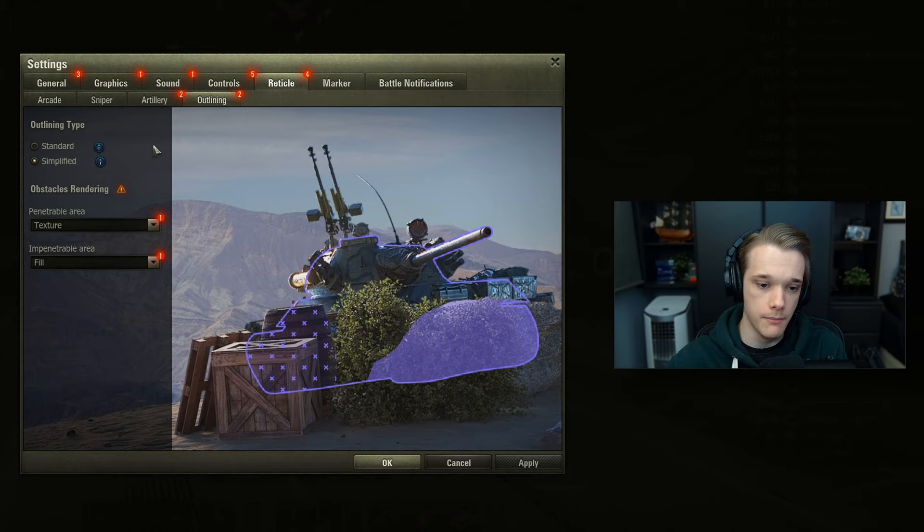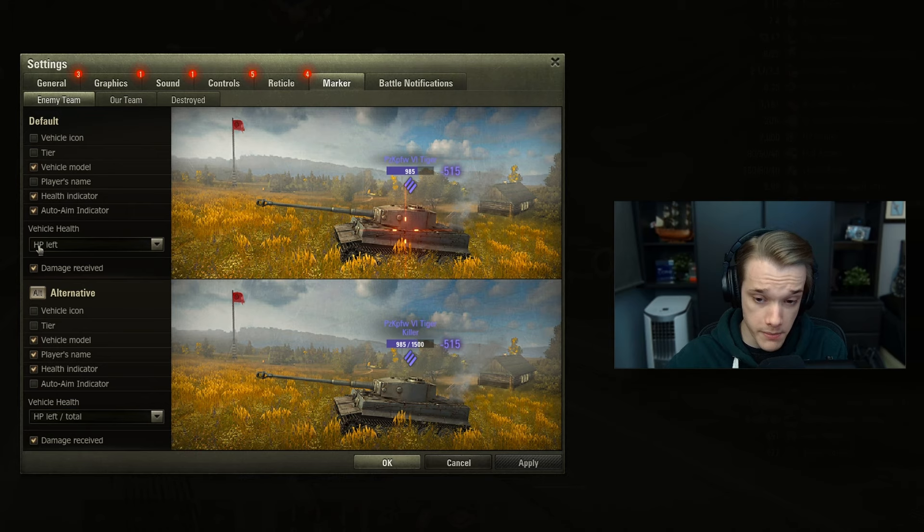For the outline make sure it is on simplified, and then for the penetrable area use texture or fill depending on preference. I like texture because then you know this area is semi-shootable so you can go through it, and an impenetrable area should be on fill to say you cannot go through that bit. For the markers in the game I would go for either HP left or HP left slash total. For new players I'd recommend HP left slash total because you can then get a good understanding of what tanks have what health. All you really need is the vehicle model, the health indicator, the auto-aim indicator, and damage received.